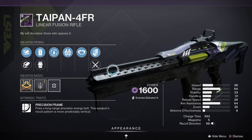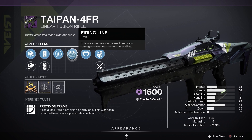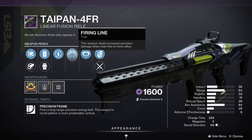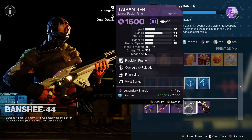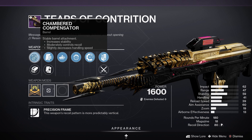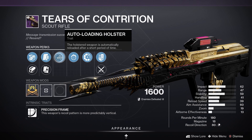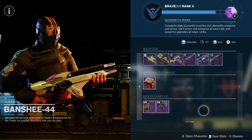We've got the Taipan-4fr with Full Bore, Accelerated Coils, Compulsive Reloader, and Firing Line. Firing Line is a very good trait for dungeon and raid content — that is a Viced Stinger weapon. We've got Tears of Contrition with Hammer-Forged Rifling, Appended Mag, Auto-Loading Holster, Focus Fury, and Extrovert. The Season of the Haunted weapons are back.